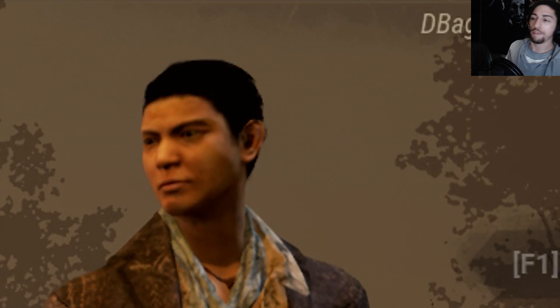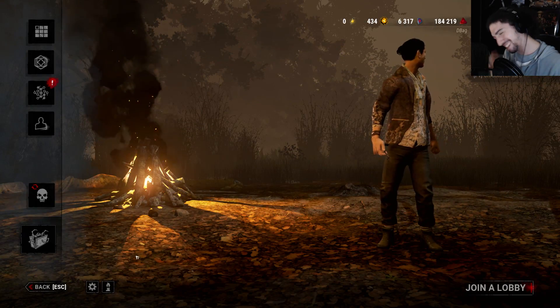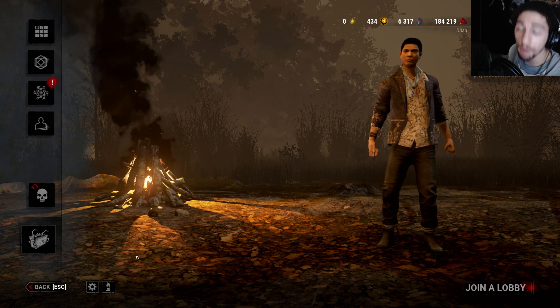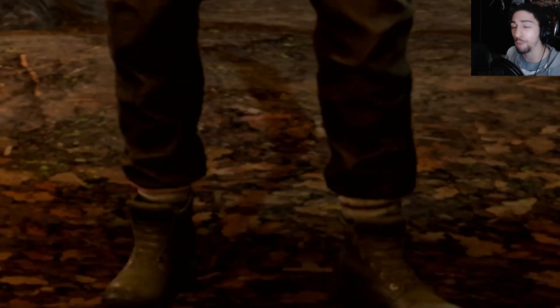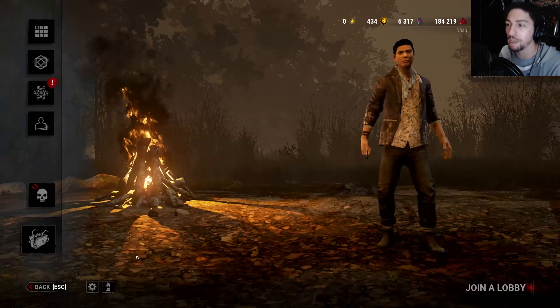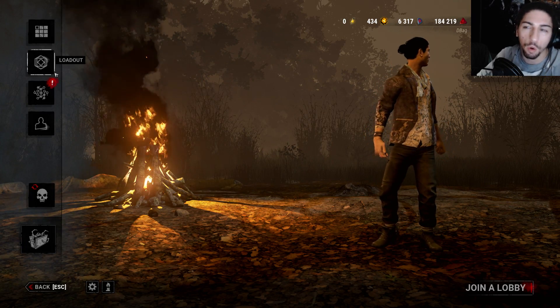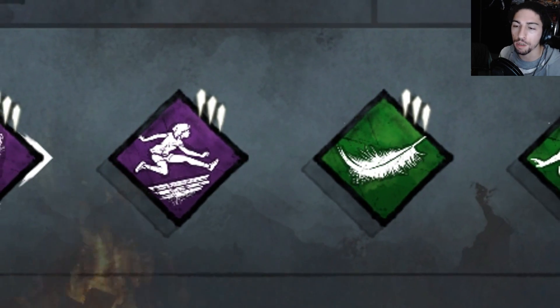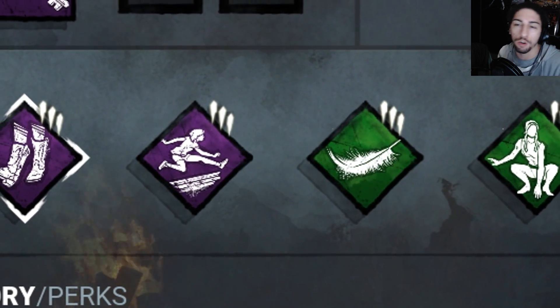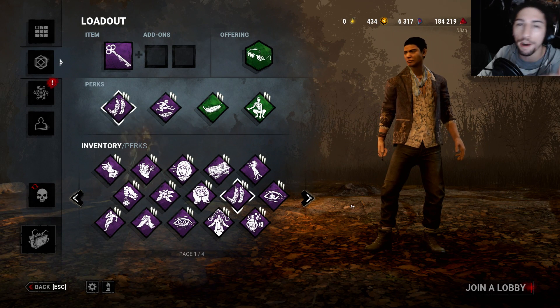So what we're doing today is we're doing Houdini in Larry's, like we usually do, because it has the most windows. If you don't know what Houdini is, it uses perks that make you quiet but also make your scratch marks disappear faster or completely for a couple of seconds. We're using the key with it, but no add-ons, so just a blank key.